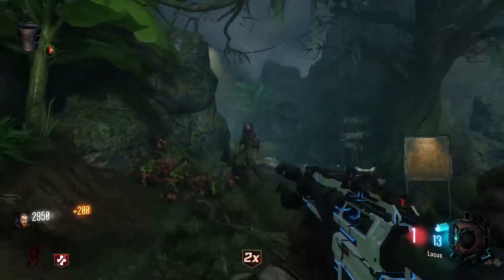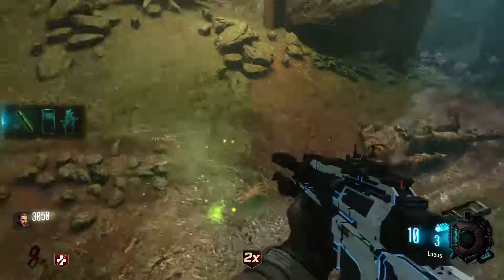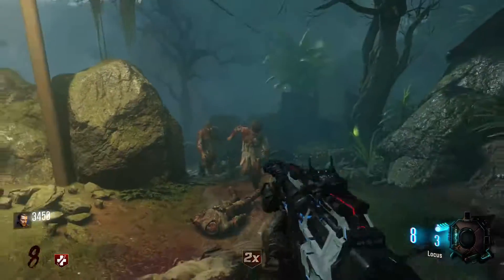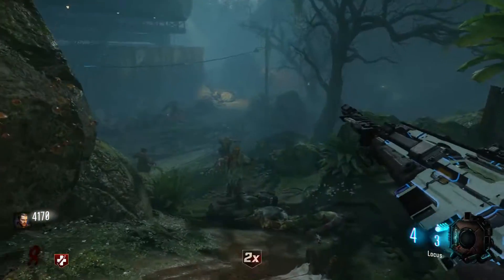One of the parts is a vial that you get from a zombie right after you turn on the power. You see that glowing zombie — he's going to drop a vial. This zombie will only show up once power is activated. Any of these steps can be done in any order, but in the video I get the vial first, then the spider venom, and then the actual plant itself.